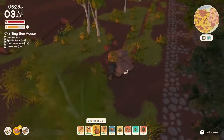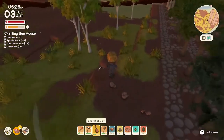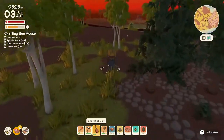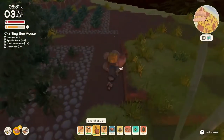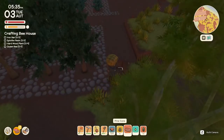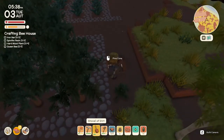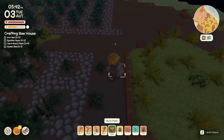Put three more in — that'll be nine, then we'll still need a few more. Let's place them: here, here, here, and then here. Then we've got our pathing.